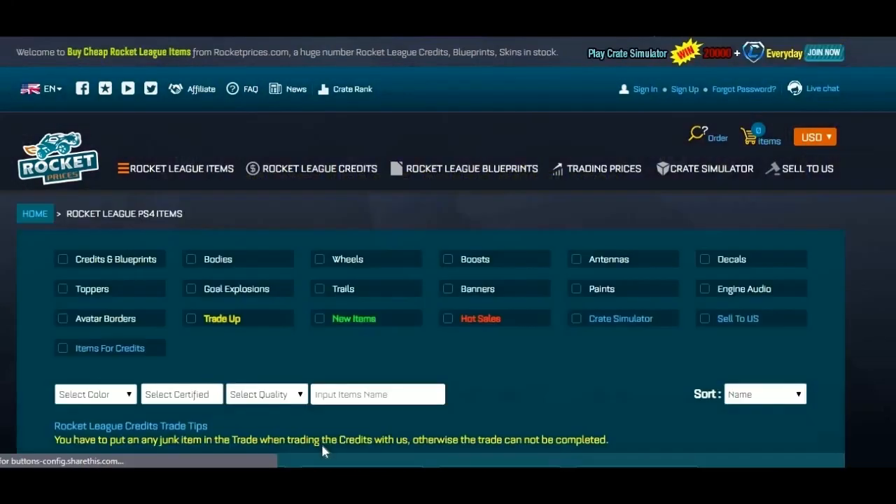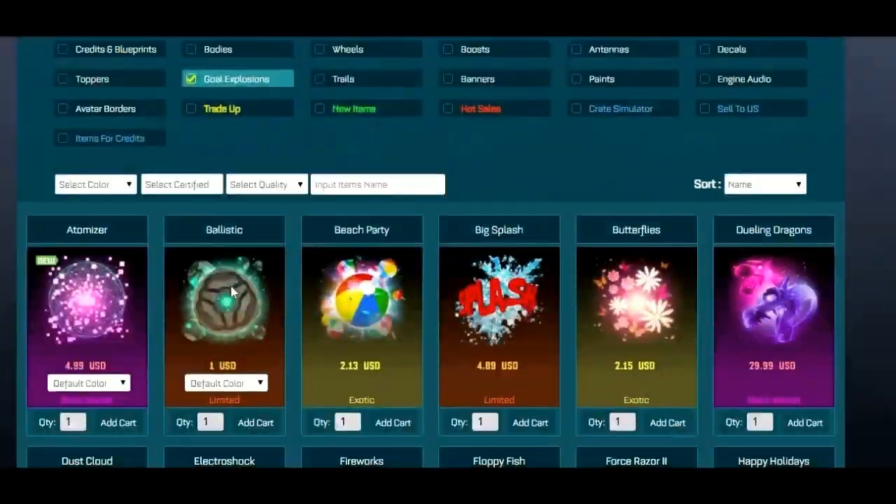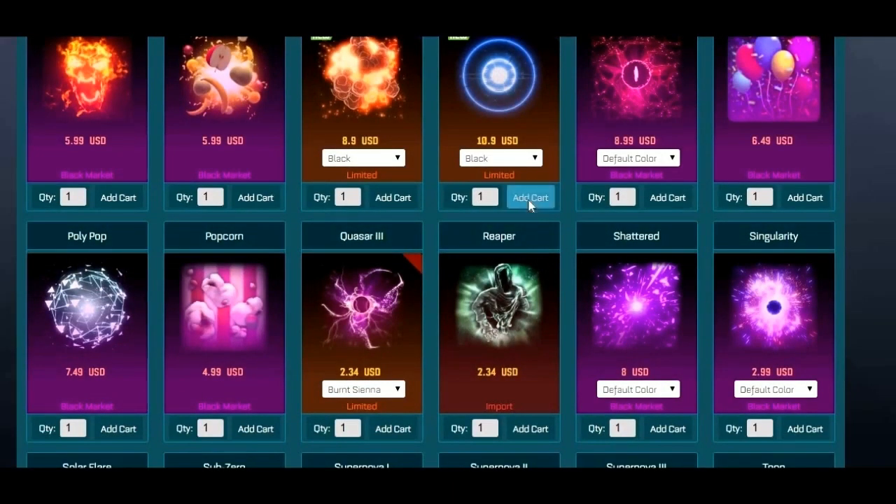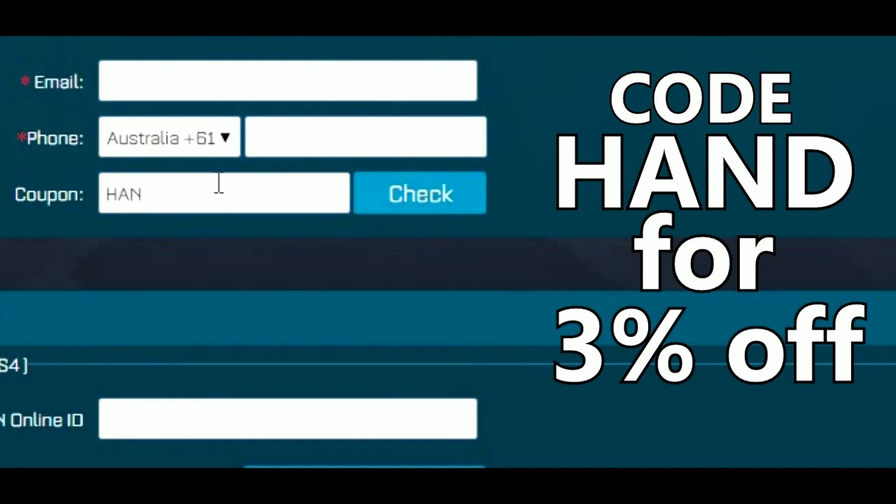Before the video begins, make sure to check out our sponsor Rocket Prices. It is a website where you can both buy and sell Rocket League items for money. The link will be in the description down below and as always, make sure you use the code HAND for a 3% discount.